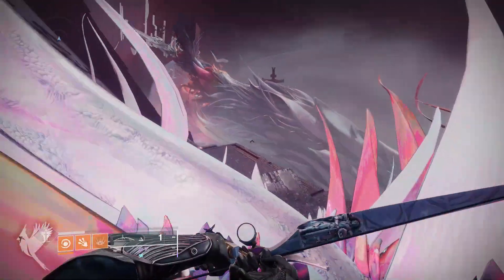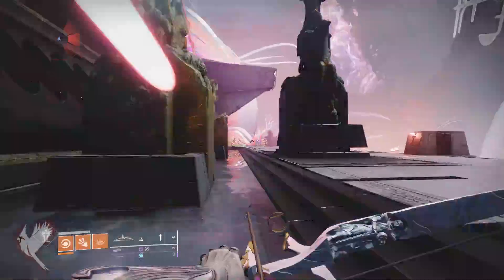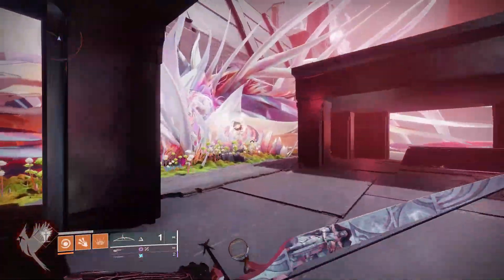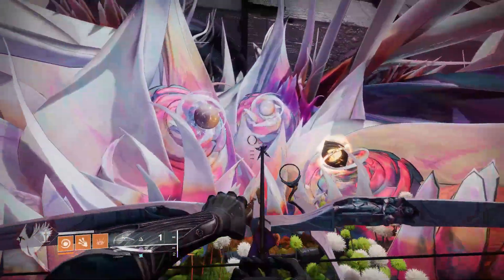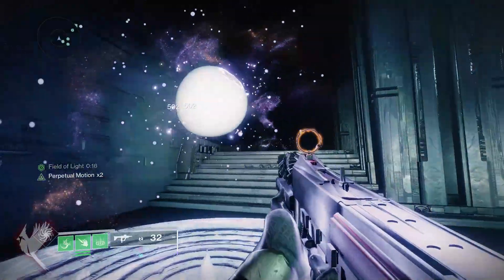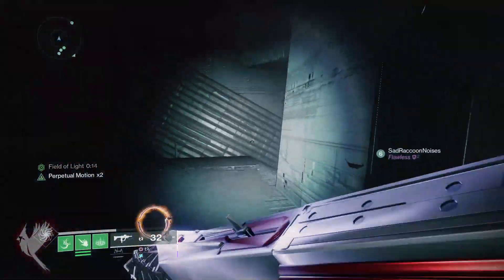Enter the raid and before the first drop down you will find a flower off to the left behind the building. This flower has three nodes on it which will be dark or light. Make sure to remember the sequence. You will need to connect nodes in the three secret rooms throughout the raid in this order for the chest to appear.